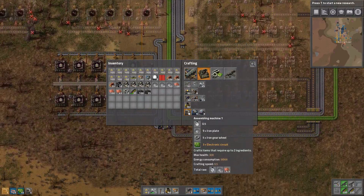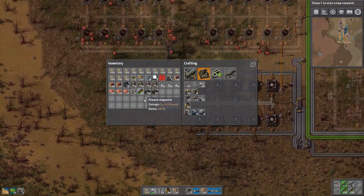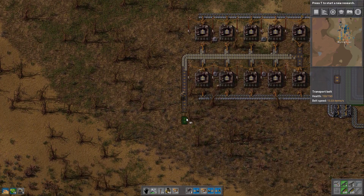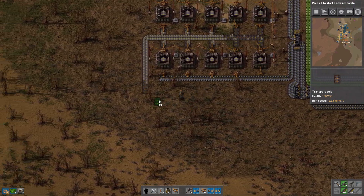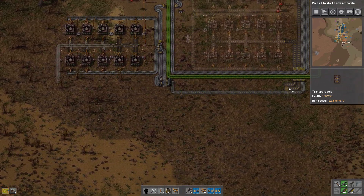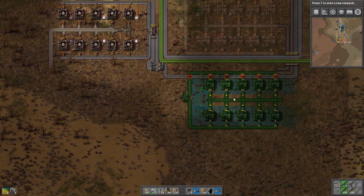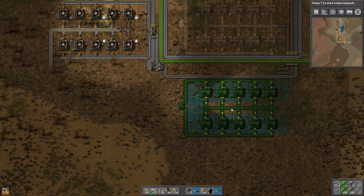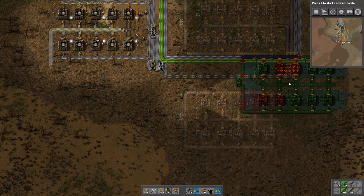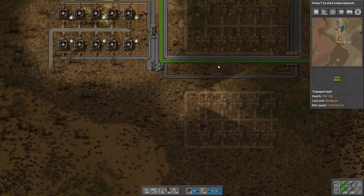So we're going to need some machines. All of these machines I'm going to automate at some point as well, because this is already getting kind of annoying having to manually make all of that stuff over and over again. We have this belt that's 3 deep but we need to place the blueprint first. We're going to have a standard design with this space so we can have one more belt running alongside here and still have two spaces left for underground belts.